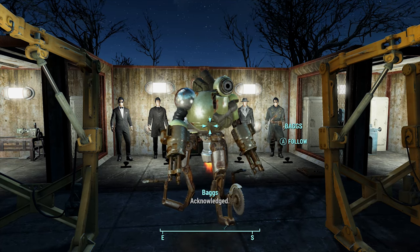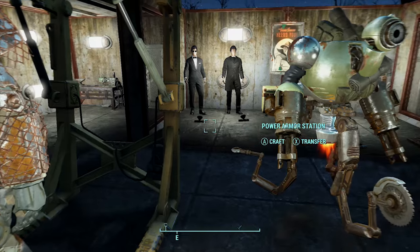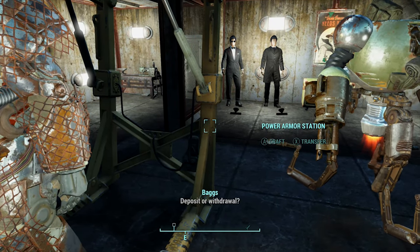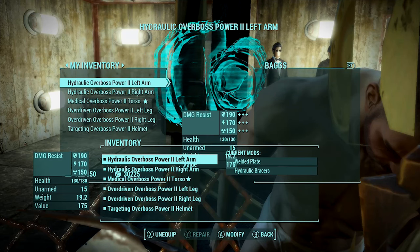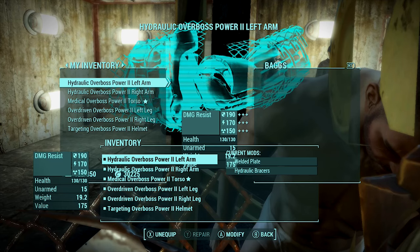First thing you need to do is pull up your interaction menu with your follower, look at your power armor stand, look at your follower again and press trade, and quickly access your craft menu on your power armor stand. Once you do that you will have some glitched out menus showing your power armor crafting menu and your trade menu.